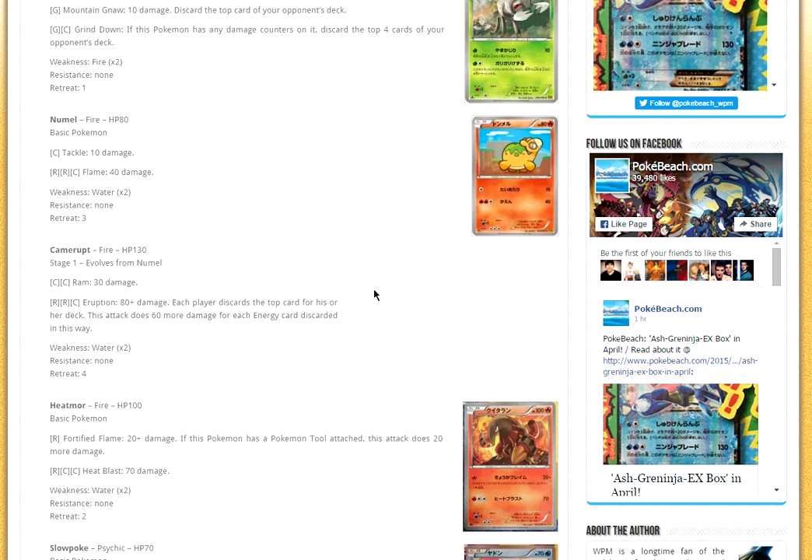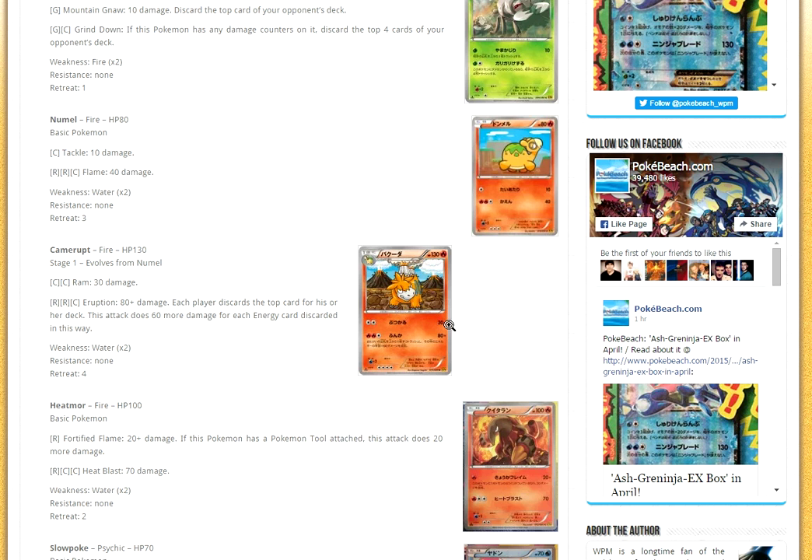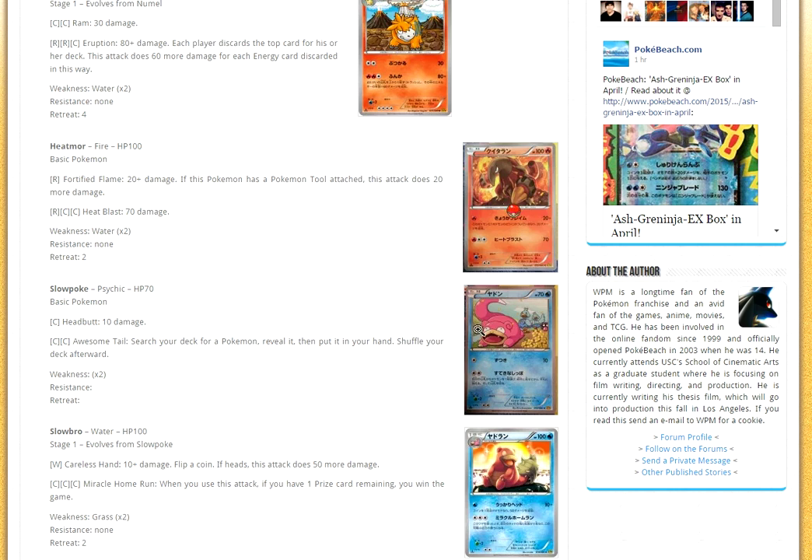Next we have Camerupt, which is interesting with Eruption: it does 80 damage, and then each player discards the top cards of their deck, doing 60 more damage for each energy card discarded. I don't think this will be playable — it's only doing 140. You can power it up with Blacksmith, so there is potential, but you're discarding the top card of your deck and your opponent's deck. Then we have Heatmor — really nothing here, just one for 40 if they have a tool on them.